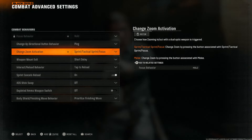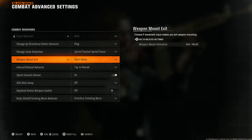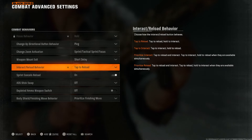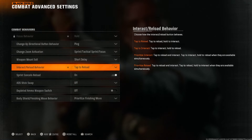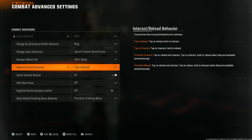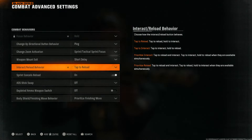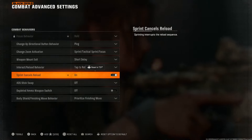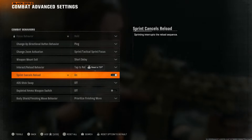Change zoom activation to sprint, tactical, and focus, and weapon mount set to short delay — though for non-recording purposes I'd suggest off or instant. Tap to reload — I find the prioritize options almost impossible to use, so I just tap my button to reload and hold to interact with things. It makes more sense coming from Apex Legends and battle royales. Sprint cancels reload — that's up to you, but I like being able to stop my reloads, so I have it on.